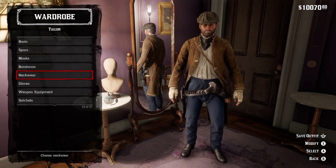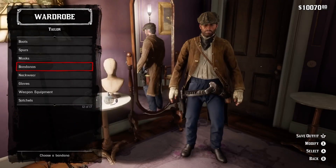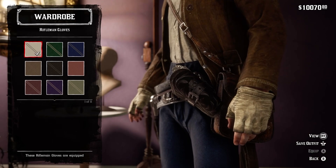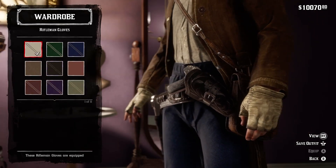Of course we need a bandana — it's not the exact same as Aiden's, but it's close. As for gloves, I'm choosing the dirty beige rifleman gloves. Granted they don't look exactly the same as Aiden's gloves, but it's as close as we're really going to get at this point.